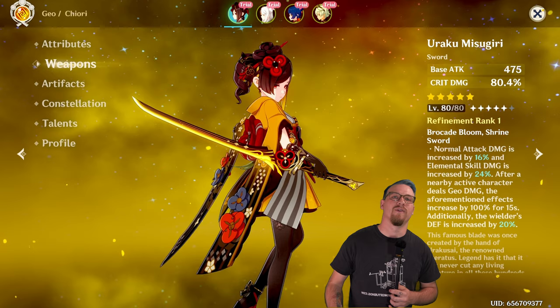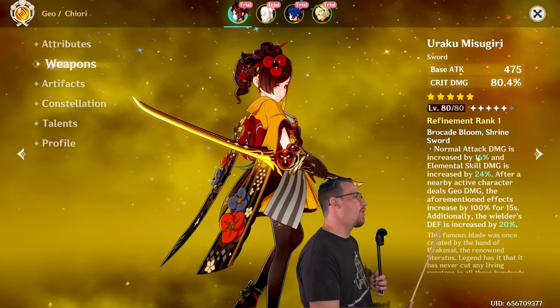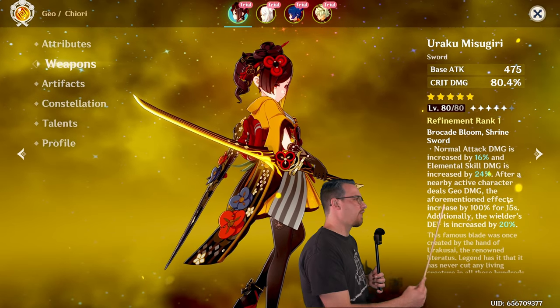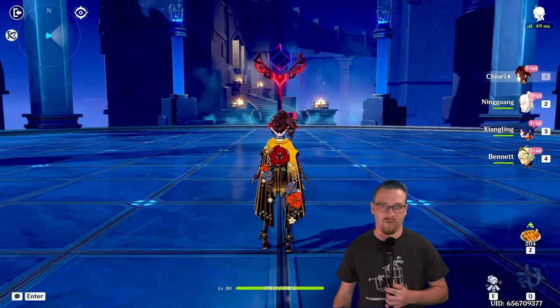In these videos, I've been showing the weapon in action. Since I can't change this weapon off of Chiori, I'm more or less just going to show the difference between before we activate the full passive and after we activate the full passive.